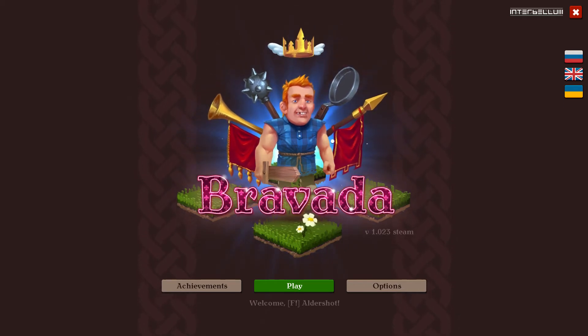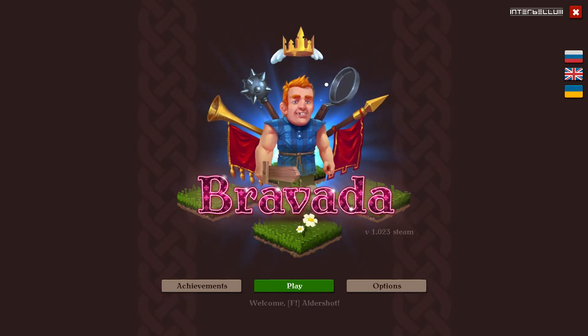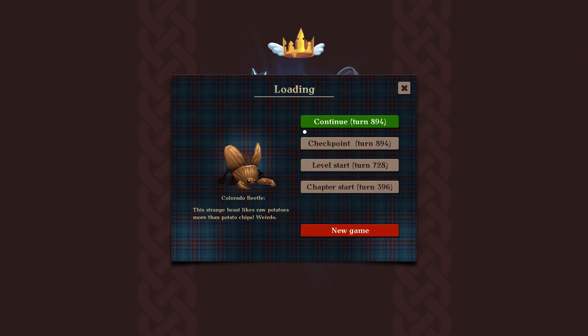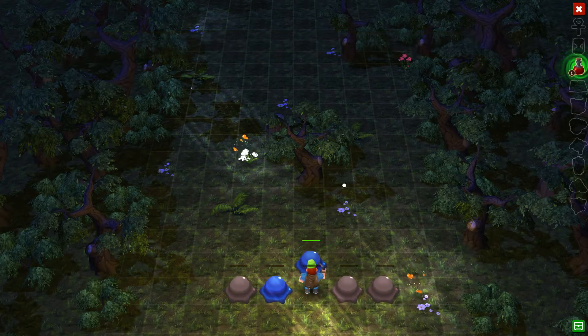Hey there folks, Aldershot here, and today we're going to do a real quick play video on Bravada, developed by Interbellium Team. I saw the regular price of $10 on Steam. So let's get right into it — since this is a quick look, we don't have a whole lot of time. We're going to start at the level that we're currently on, just so we can bypass the initial stuff.